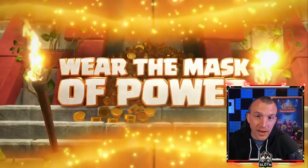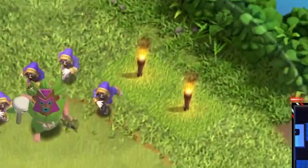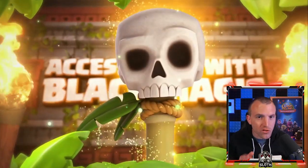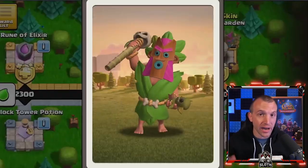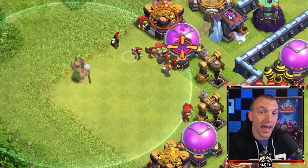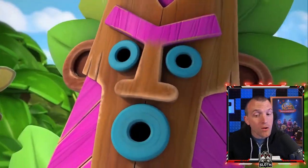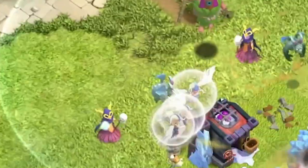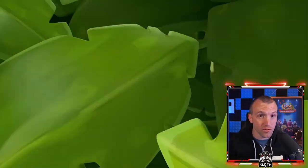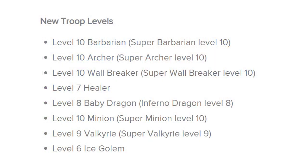You've probably seen the promotional video — maybe even breakdowns with my good friends Bash and Itzu; I'll have their channels linked in the description. Here's the first hint: wizards with the Jungle Warden, then we see golems, valkyries, and healers. Pay close attention to the troops used. Witches are the next featured — there are not a lot of troops featured in this promotional video. Goblins are next, and then we also see the super version of the witch. Whenever we gain a new troop level, the super version also gains a new troop level. We also see the minions and the ice golems.